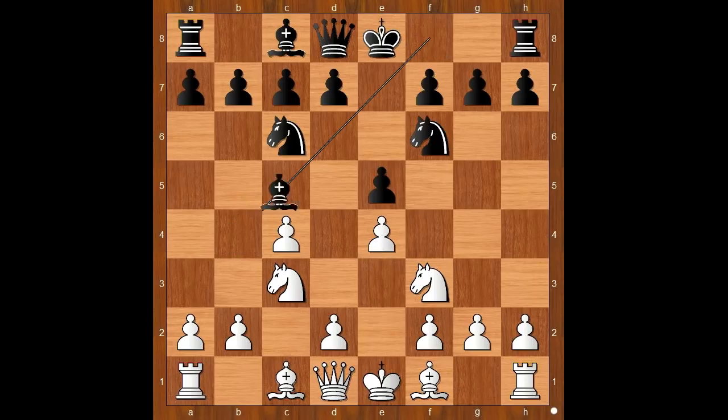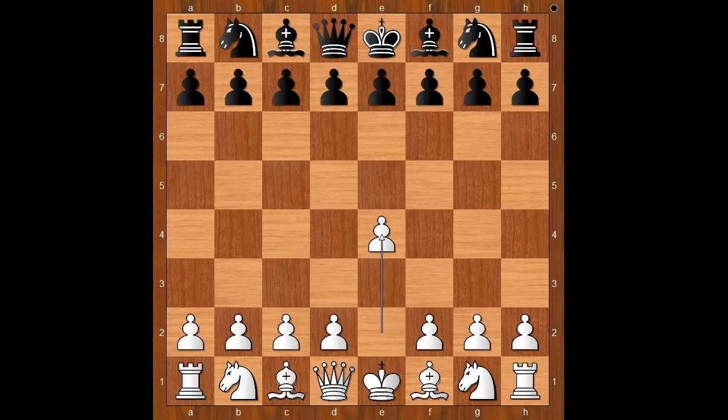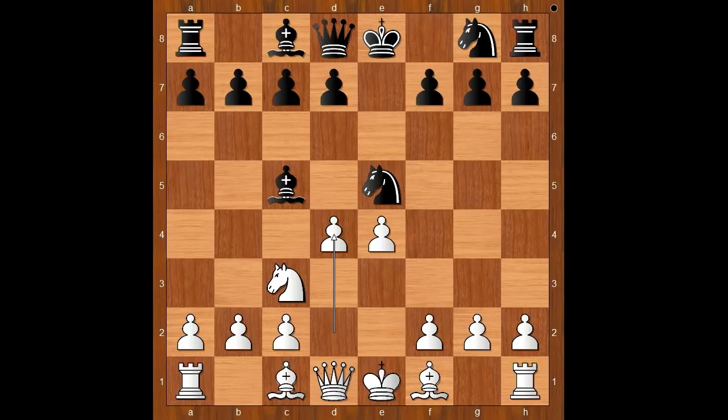Let's take it back. What's wrong with bishop to c5? Nothing wrong with bishop to c5, but in this position white can play knight takes on e5, and after knight takes on e5, d4. There is a similar idea in the Italian opening: after e4, e5, knight to f3, knight to c6, knight to c3, bishop to c5, white can take on e5, and after knight takes on e5, d4.